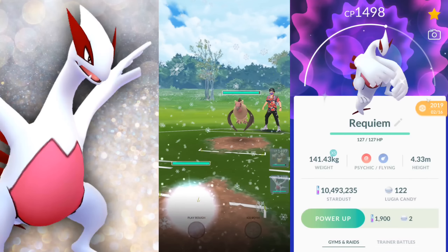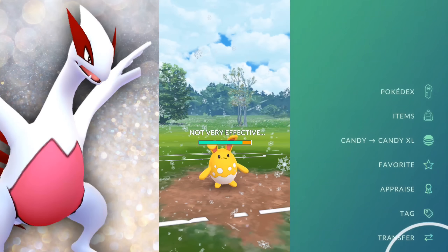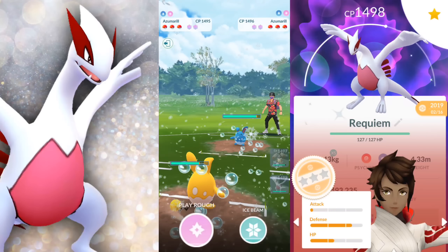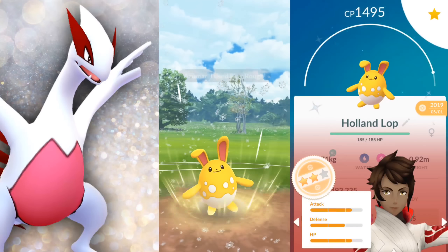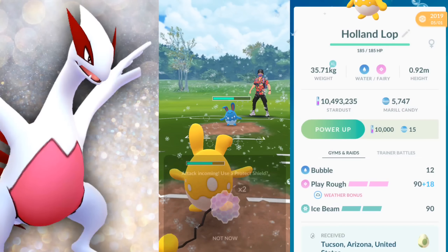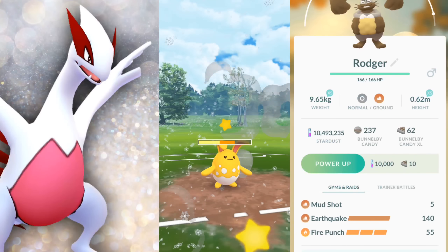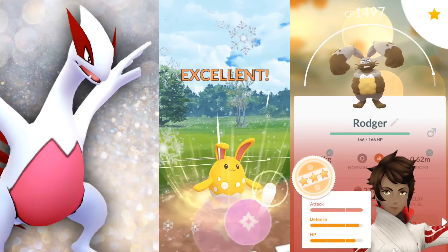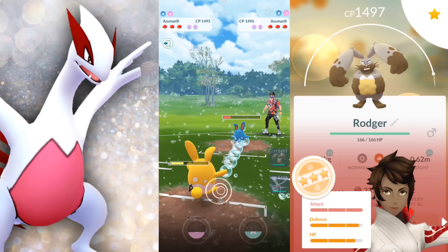We've been using the Diggersby and Lugia combo with a fighting type for quite some time now, and we've been testing out various other teams — it hasn't been great. It's not easy to just throw Lugia onto a team and have it work, though we know it's really good. It has to be in some sort of unison with its teammates. We'll be able to defend against Grass types with Fire Punch on Diggersby and Ice Beam on Azumarill.